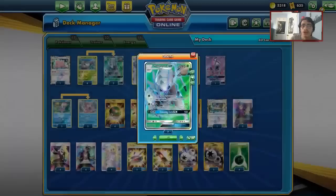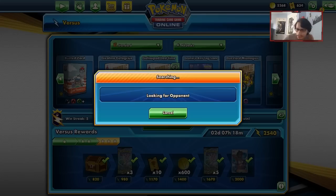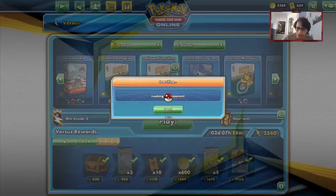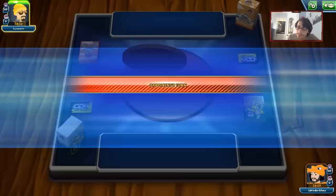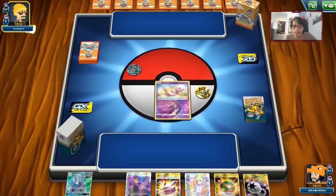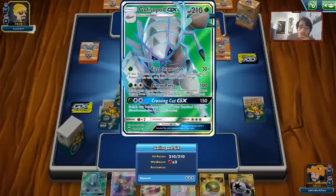Let's go do some games with Glissapod one last time in Standard and see if this updated deck works. We're going to lose the coin flip. Let's see what we're starting with — we'll start with a lone Mew. We'll see how Glissapod does here one last time. Glissapod GX will definitely be missed by some people.